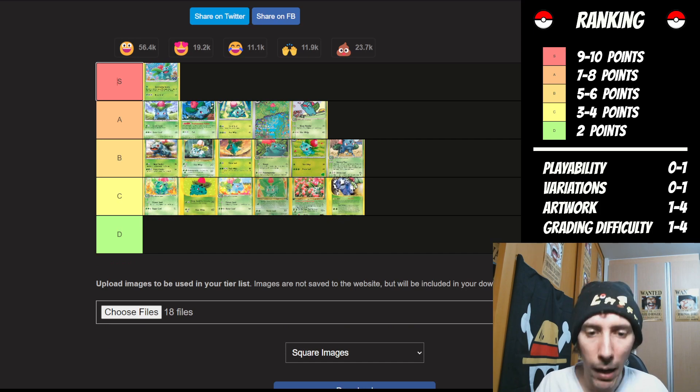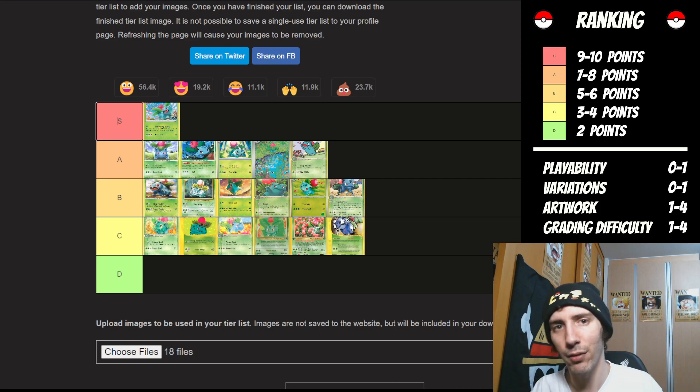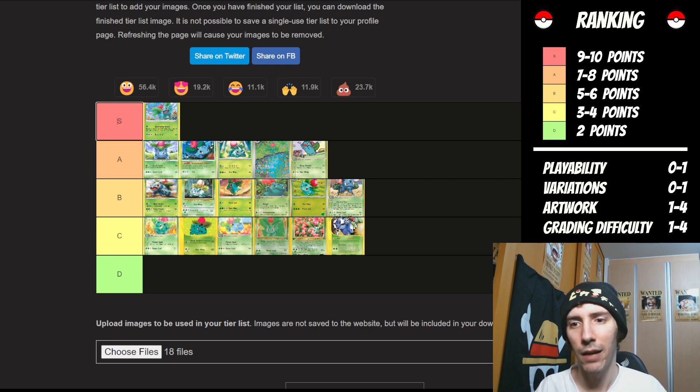So there you go, guys — those are my rankings for the Ivysaur cards. I want to know if you agree or disagree with me on any of these. Cards in the A level, for example that full art, if it shows that it's difficult to get a high-level grade, then I think it's quite likely it can move over into the S category. Share your thoughts down in the comments below. If you're new to the channel, don't forget to hit subscribe for more Pokemon card related news. Yes, I know new sets will come out and things can definitely change. I appreciate you guys so much. God bless, and we'll see you in the next episode.